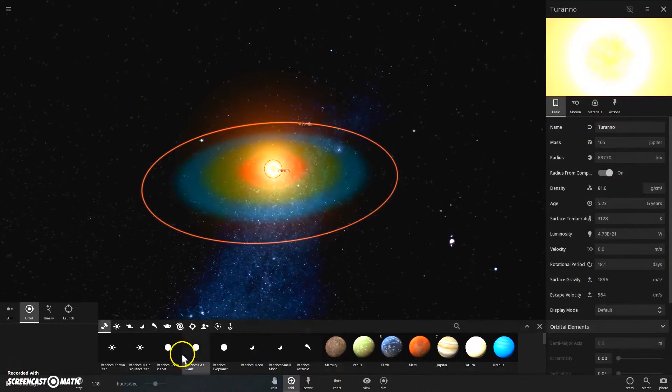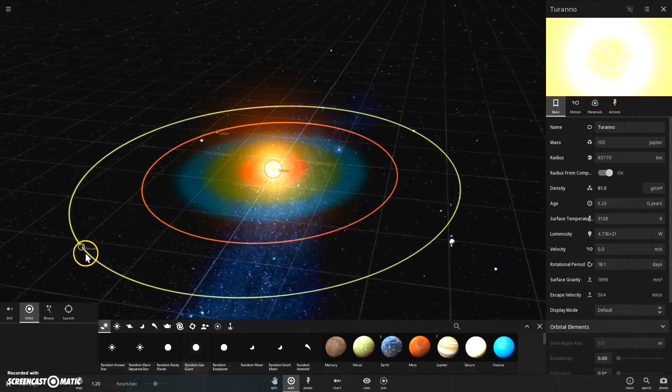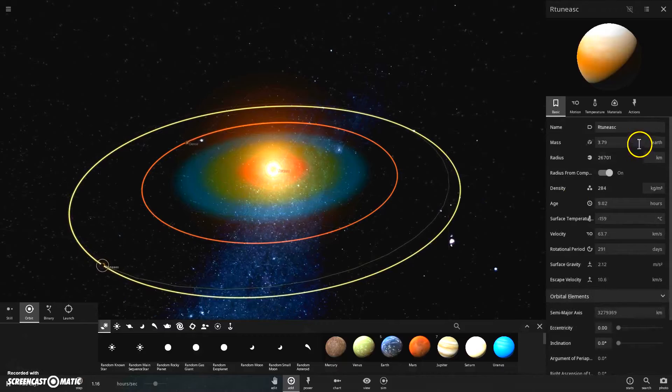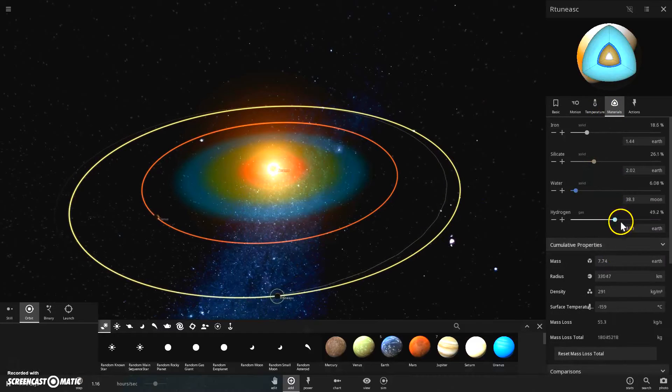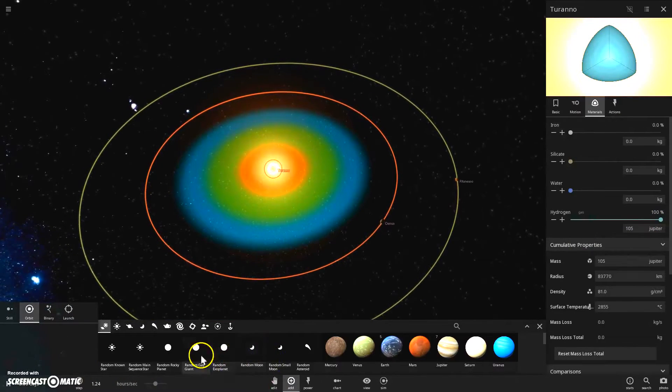Then you want to add in your next gas giant. Possibly pull it around here. This one is obviously going to be — you could put it at 7.74. It goes around here. I'm not sure if they're going to disturb each other, but if they do, they do.